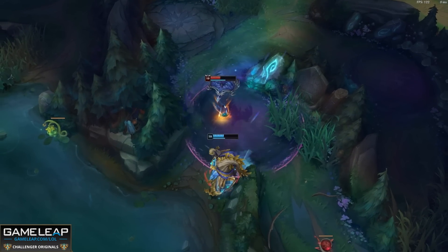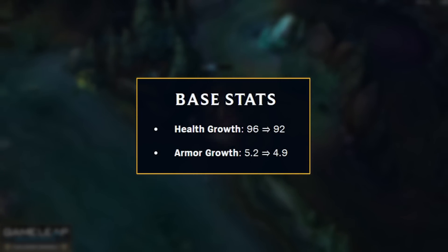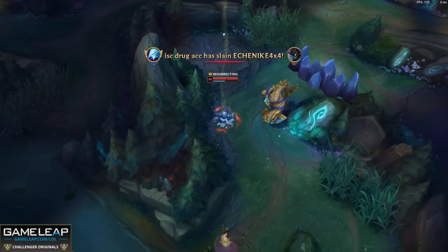Now probably the most standard nerfs here are happening to the Cryo Phoenix, because Anivia with the new Rod of Ages is way too healthy in the mid game. So what they're doing is chopping down her HP scaling and also hitting her armor scaling. So a few more deaths to Froggen and co. might be on the cards.